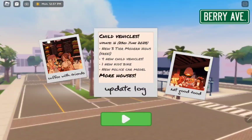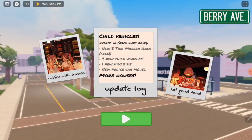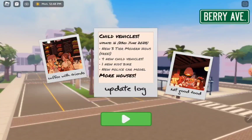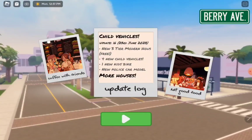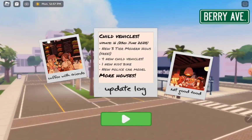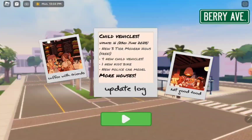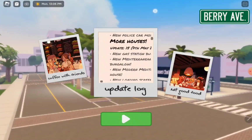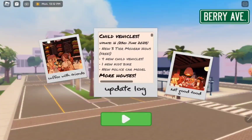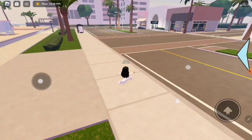Hey guys, welcome back! So today I'm in Berry Avenue - I think that's how you say it. This game basically has new updates - they have two entire new modern houses and it's free. They got four new child vehicles, one new kid's bike, a new police car model, and more. I think this is update 16. This came out ages ago but I'm just gonna record this anyway.